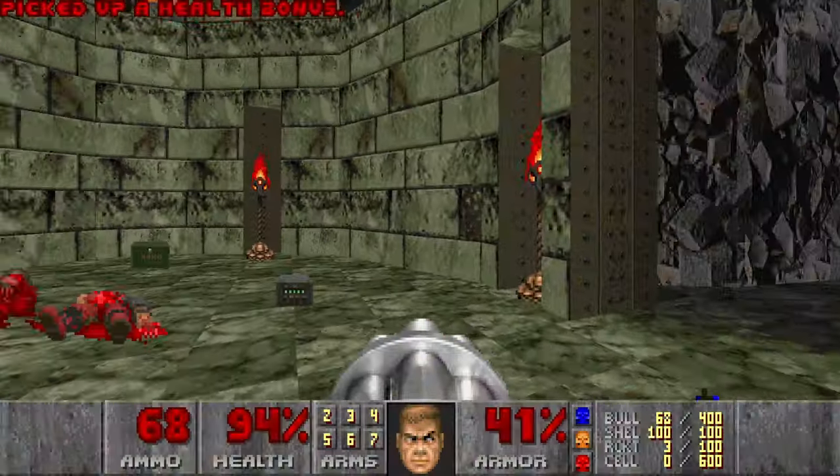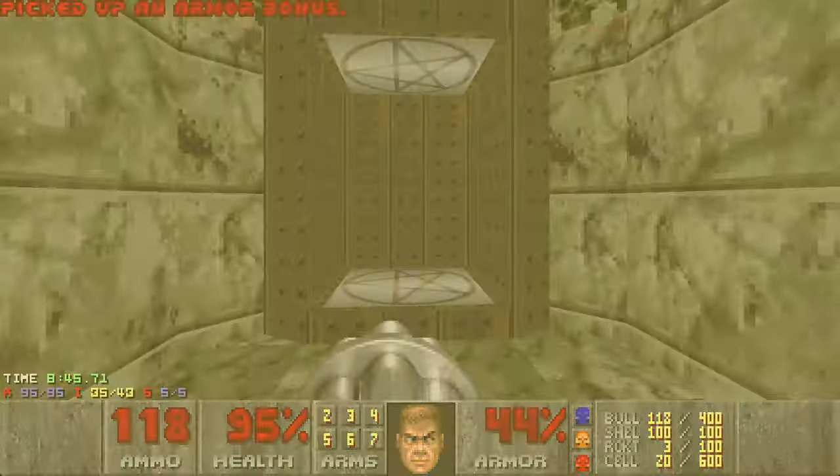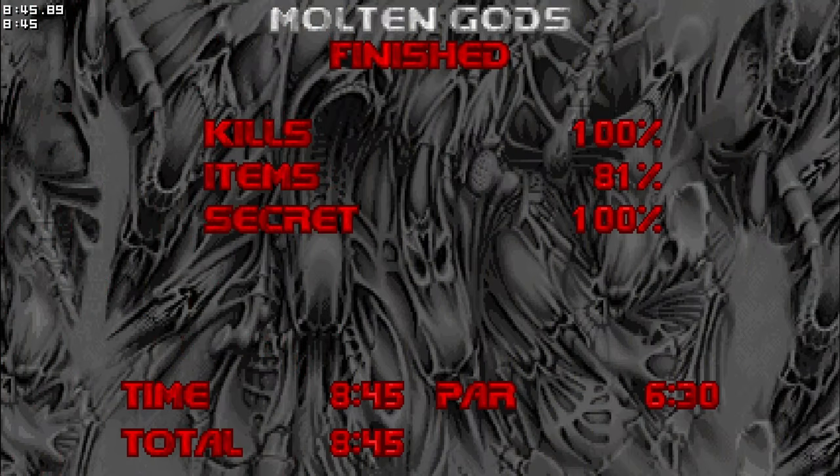And I think that's it — let's check the stats. We got all the kills and secrets. Nice, let's go. That was Molten Gods. That's actually a pretty tricky level, all because of this cyberdemon which stands in a perfect place where it can snipe you from all directions. You really need to watch your back, see where you're going, and look out for the random rockets flying around. It's only two maps left in Ultimate The Way It Did — see you next video.